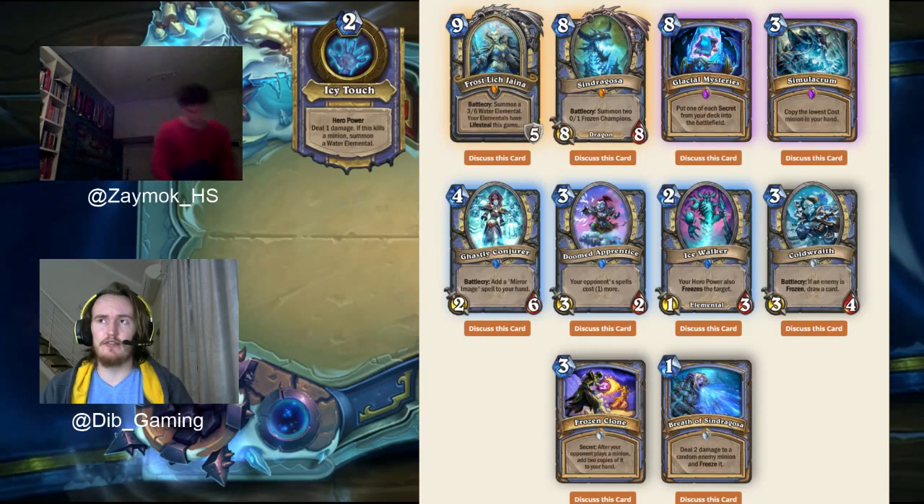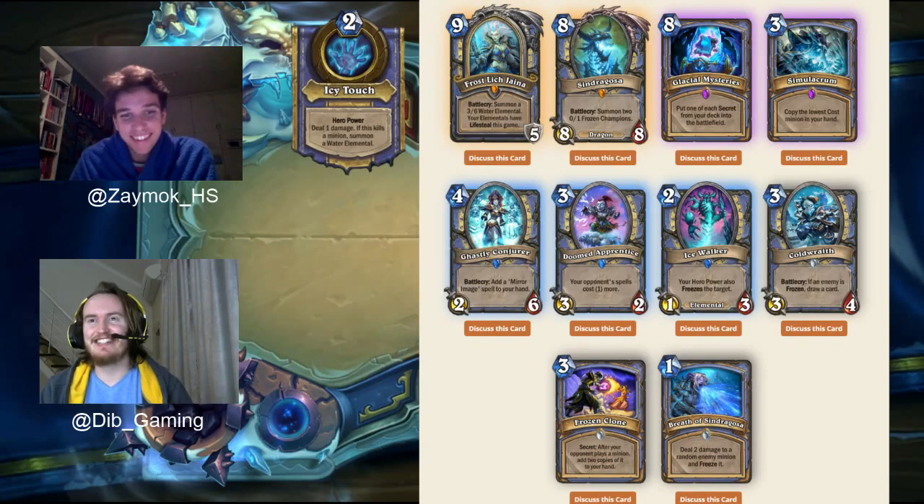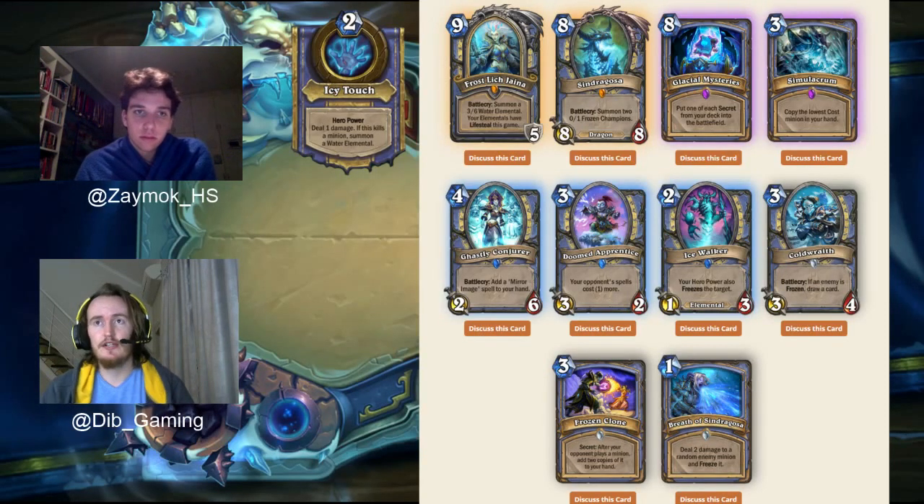The Lifesteal effect on Elementals is a passive effect on your hero going forward, not just on the Battlecry. Jaina also replaces your hero power with Icy Touch — a hero power that deals 1 damage, same as the normal hero power. However, if it kills a minion, you summon a Water Elemental. So for every minion you're killing with your hero power, you're getting a 3/6 Water Elemental that freezes, and now also has Lifesteal thanks to Frostlich Jaina's effect. That seems like great value, right?